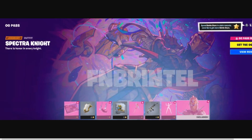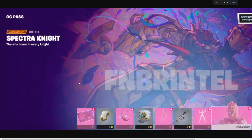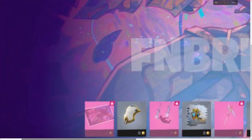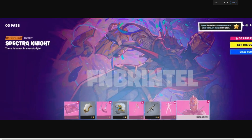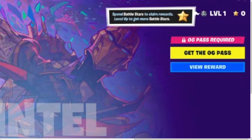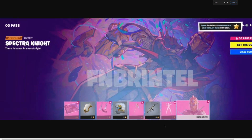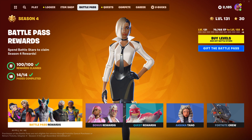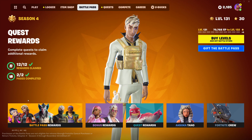We have the Spectre Knight legendary outfit, and this is going to be included when you buy the battle pass — you probably get this entire page or something. These have a battle star cost so I'm not entirely sure how it works. On the top right it says 'OG Pass required — get the OG Pass, view reward.' So it's kind of the same structure as what we have in-game right now, just called the OG Pass.